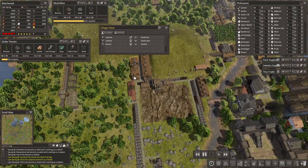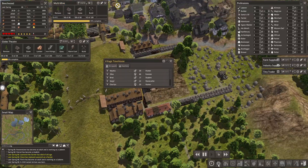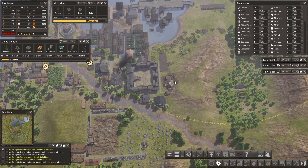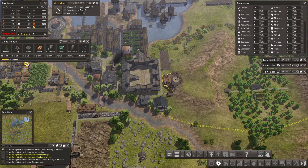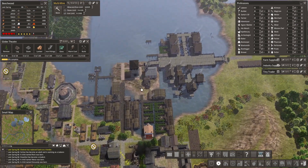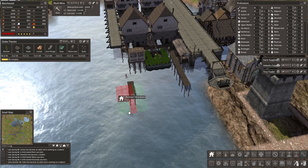I wonder if I have enough homes down here - I love this little place, it actually turned out pretty sick. We are fully housed in this entire area, which is absolutely amazing. This place is going to take more homes though. Let's make sure we have more people mining - I'm going to keep adding miners until they tell me to stop. 27 miners now - I'm being told to stop.